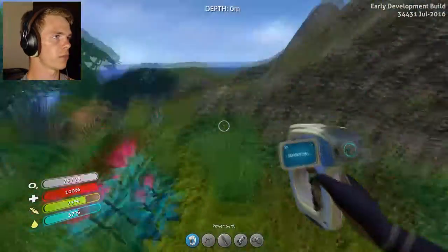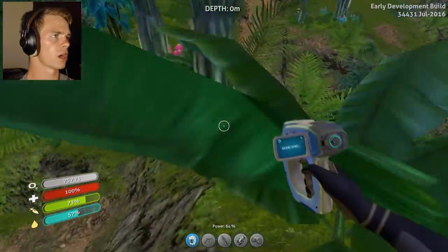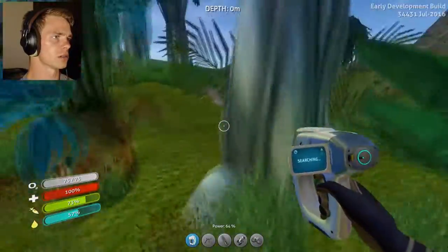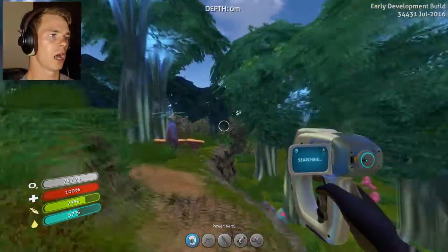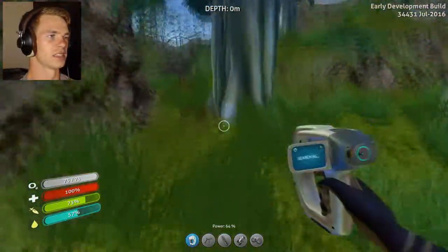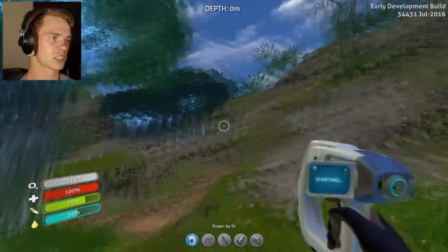Oh, someone else has been here before. Is that a spaceship? I think it's just unrendered so we can't actually see the ground. But if that's a spaceship, I have found our way off the island — this will be a short series. I don't think it's a spaceship.